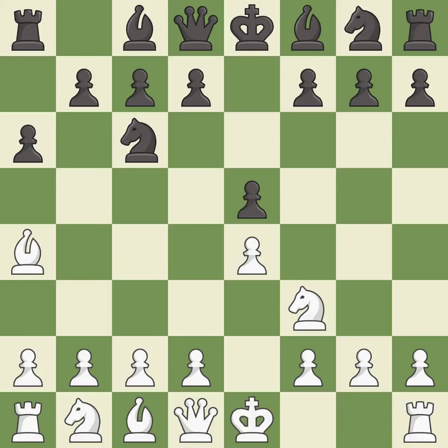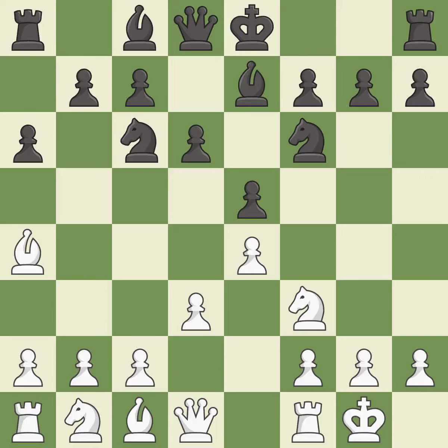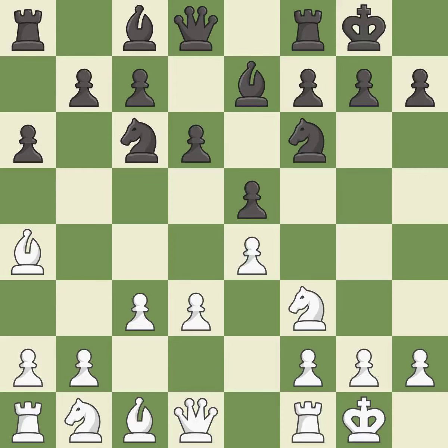A6 forces the bishop to decide: exchange or retreat. BA4 safely retreats the bishop while keeping pressure on the knight. NF6 attacks the undefended E4 pawn and develops the knight at the same time. Castling gets the king out of the center and prepares to develop the rook to E1. B7 develops the dark-squared bishop and prepares to castle. D3 defends the E4 pawn and allows the dark-squared bishop to develop.